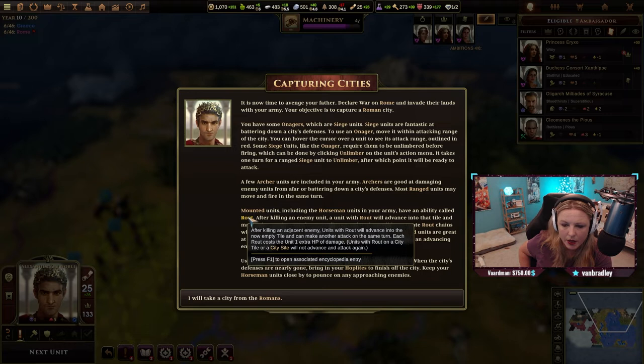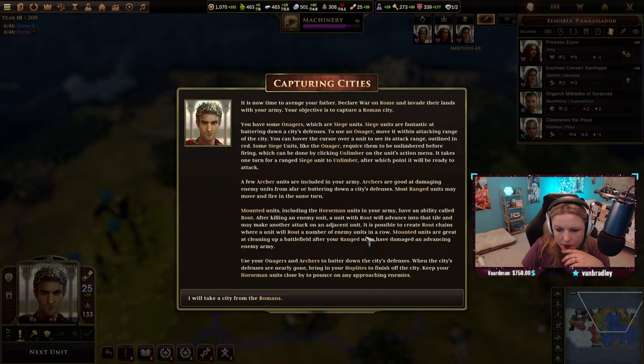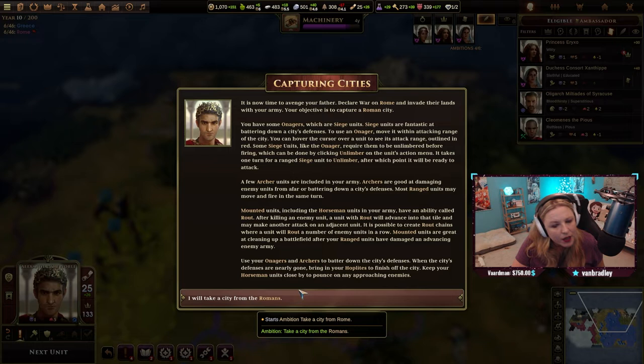That's awesome. It's possible to create route chains where a unit will route a number of enemy units in a row. Mounted units are great at cleaning up a battlefield after your ranged units have damaged an advancing enemy army. Use your archers to batter down the city's defenses. When the city's defenses are nearly gone, bring in your hoplites to finish off the city.